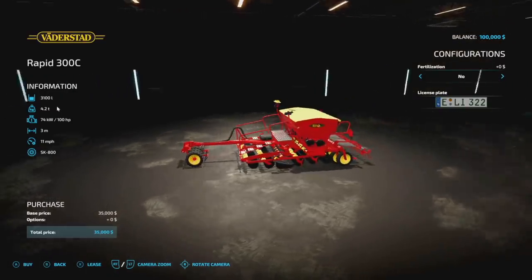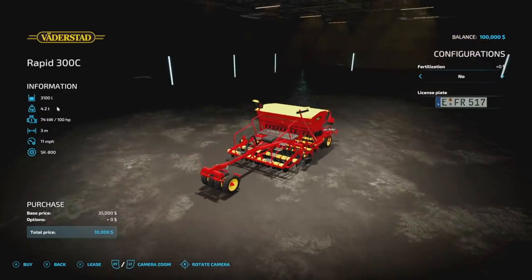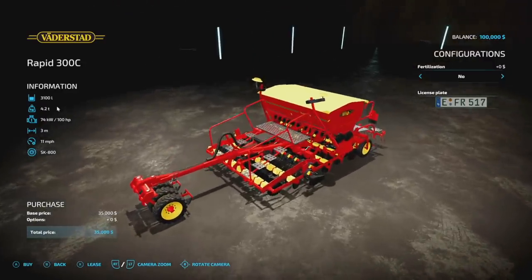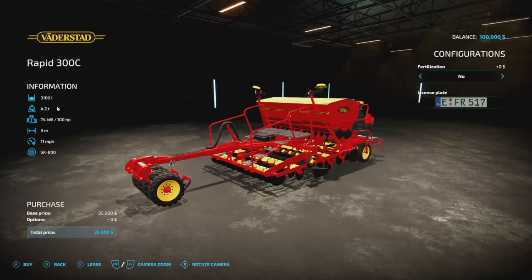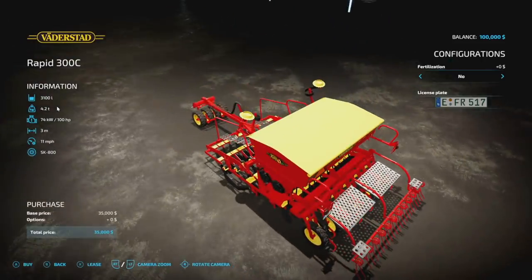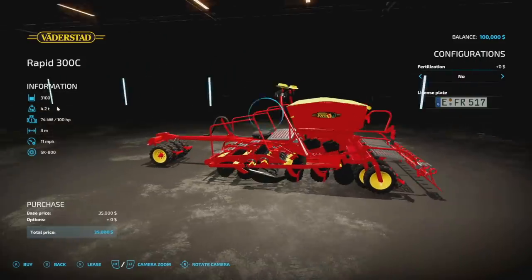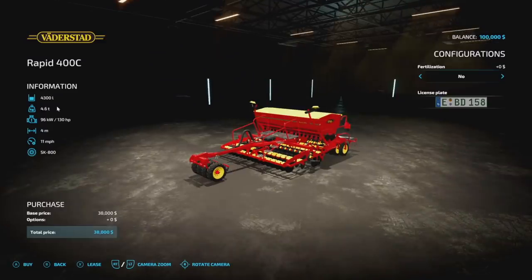From MAT26, we've got a pair of seeders - the Rapid 300C and 400C. The main difference is one holds a bit more seed and fertilizer than the other - three meter versus four meter - and both handle standard crops. They're nine slots each. The three-meter holds 3,100 liters of seed and fertilizer combined, weighs 4.2 tons, requires 100 horsepower, works at three meters at 11 miles per hour. Fertilizer is optional.